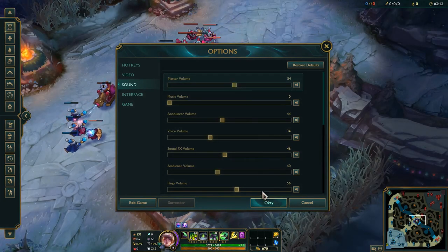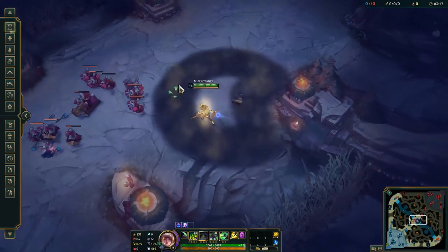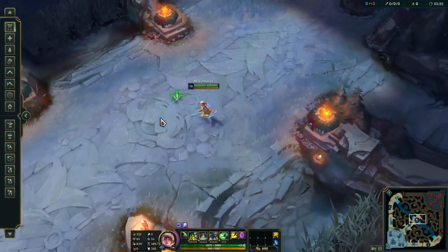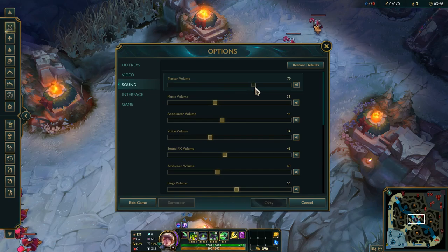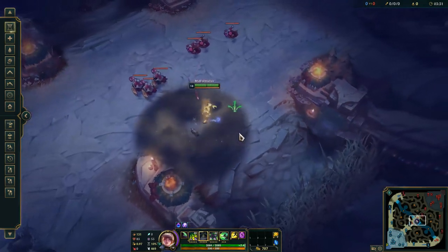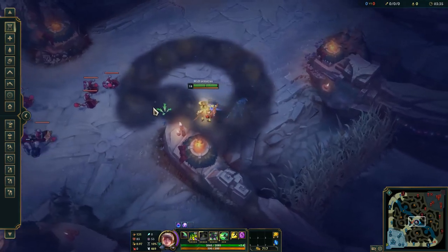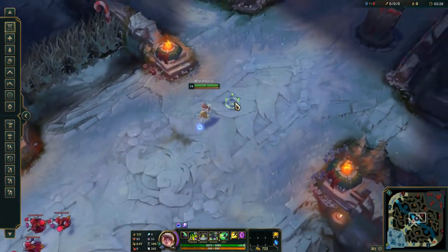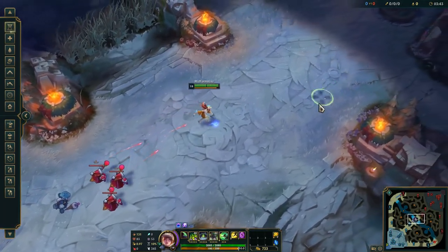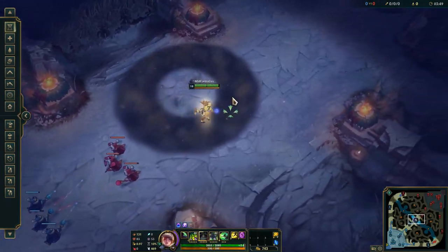Basically, an interesting thing — if you want to get the music from her W a little bit louder, you need to put your master volume up in the music settings. Okay, that's very much the Q ability.